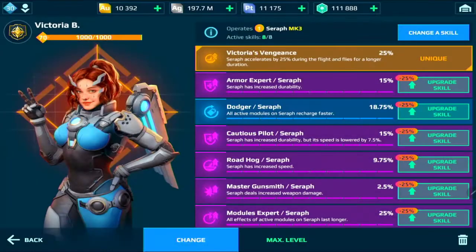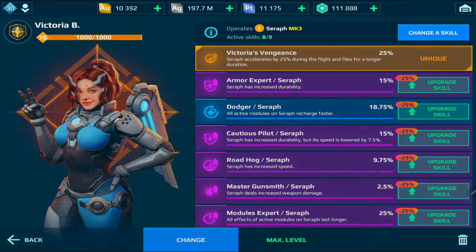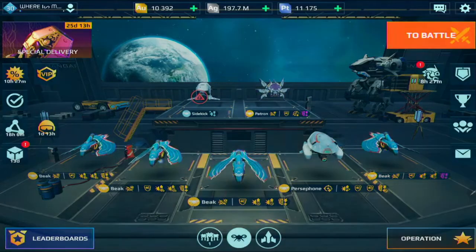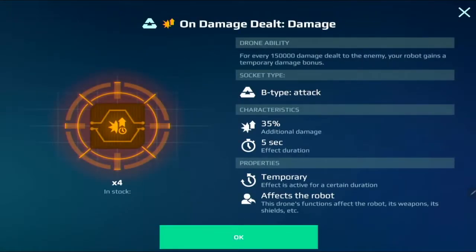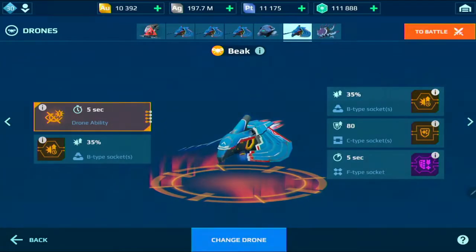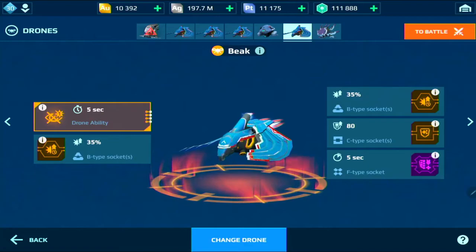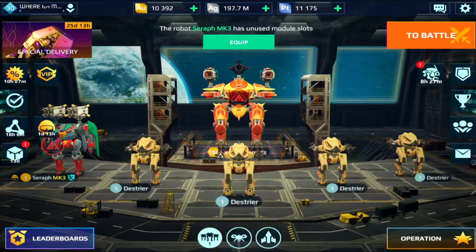Let me show you the drone I'm using as well. The drone I use is the Beak, and as mentioned earlier, I run on-damage and self-damage chips, a repair unit defense chip, and the F-type chip on the damage absorber. That is how I build my Seraph.